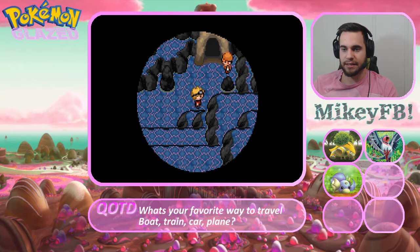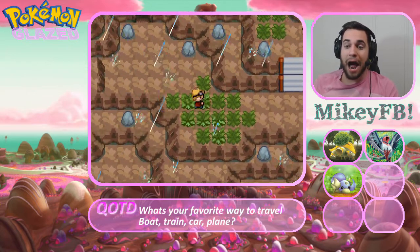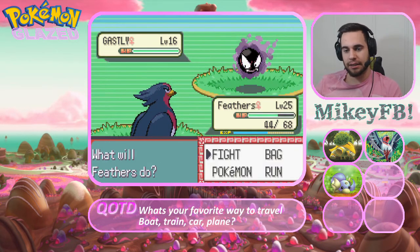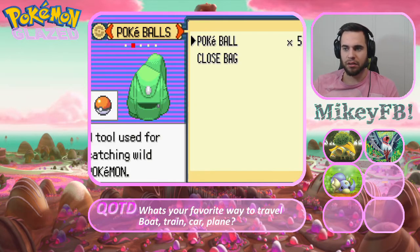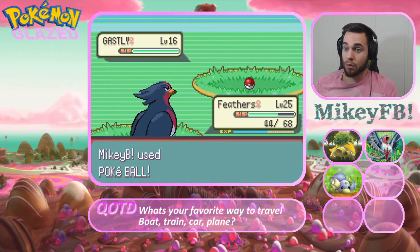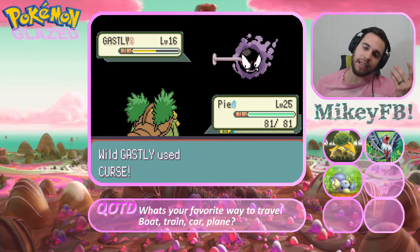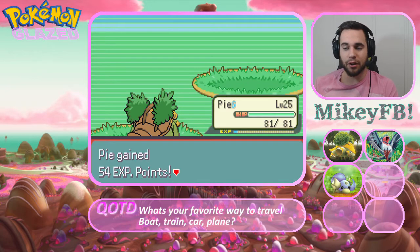Let's go ahead and start saving more of our Wing Attacks for the trainers. Here we are at Haunted Rock - what can we get as our encounter? We have got a Ghastly, so a second chance. I don't think Peck will take it out. Let's toss a ball - I have five balls. Oh, so close. It's going to curse itself, so that's going to bring it down. Let's switch out to Pi - please don't use Curse. Really, Ghastly? Another one down the drain and a wasted Pokeball.